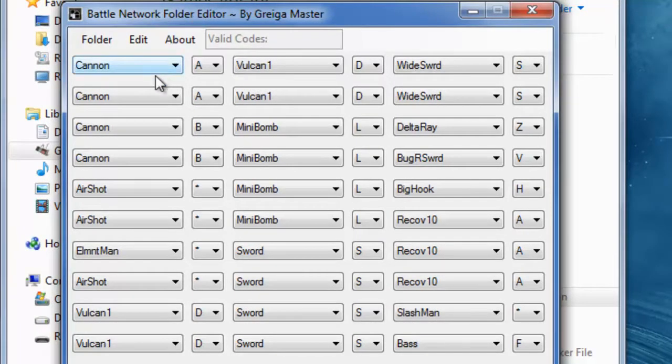As you can see we have normal chips — blah blah blah. We have one mega chip, and we have one, two, three, four giga chips, which we'll make sure is invalid.